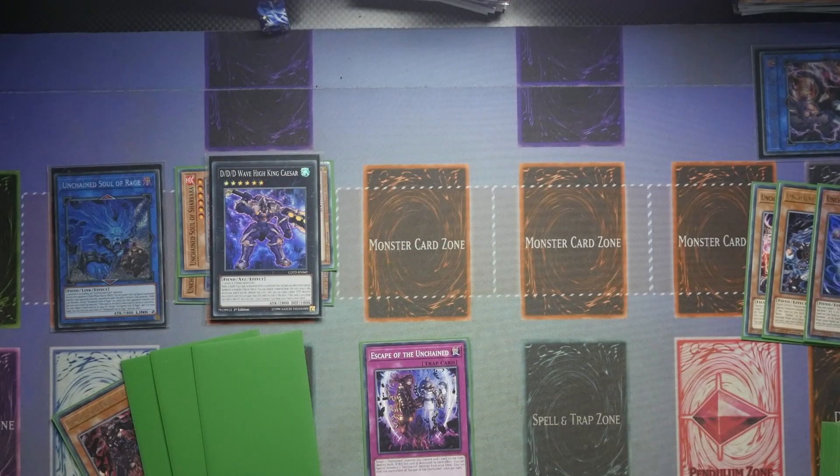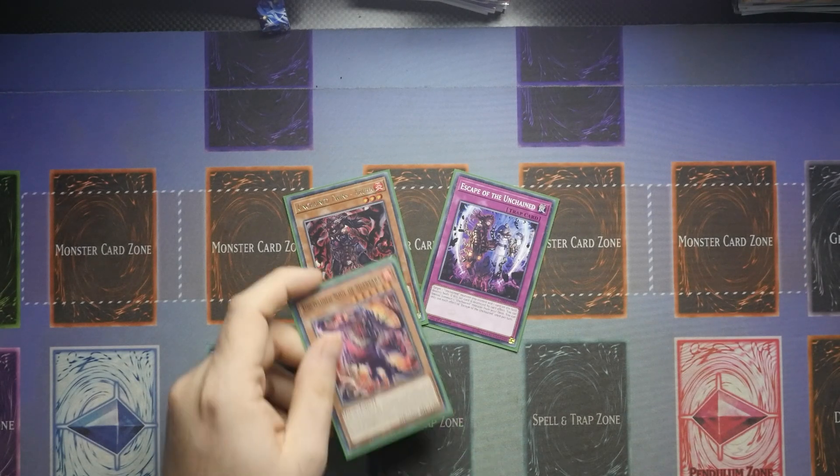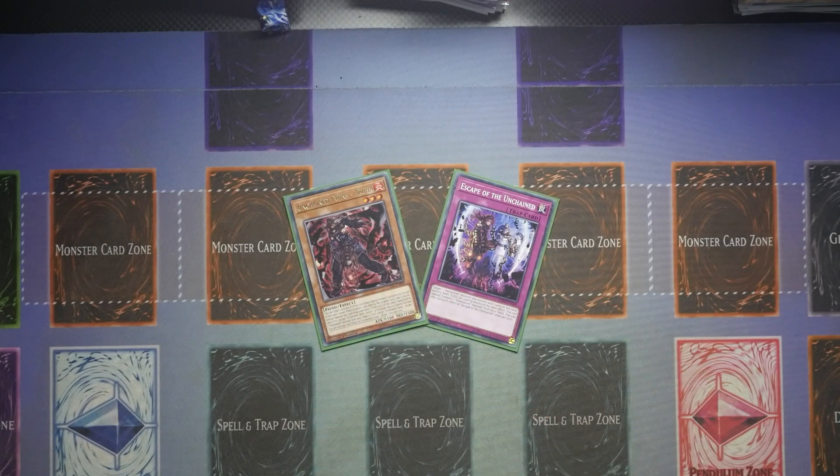So now we're going to reset this and I'm going to show you a different approach with pretty much the same two cards. Here is the other two-card combo. Again you're pretty much going to end on the same board, but it just shows you the variation you have. The Aruha could very easily be a Savara, and the Escape of the Unchained can very easily be an Abominable Chamber instead — so these are interchangeable as you see fit.